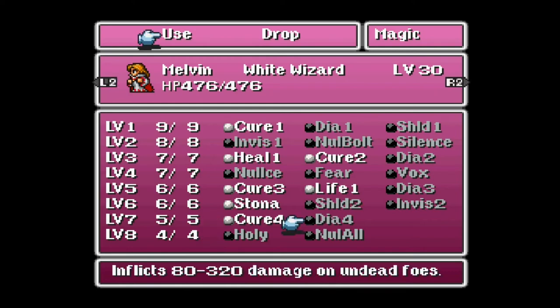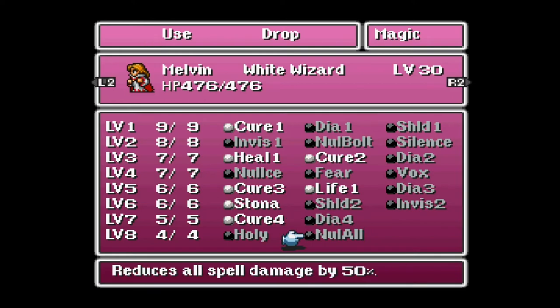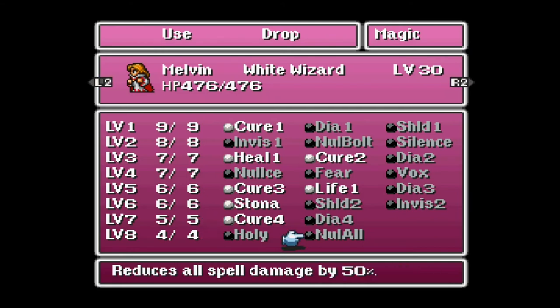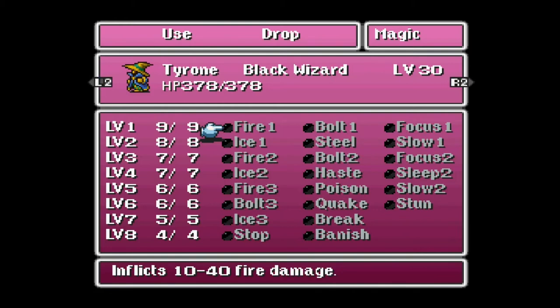So I think NullAll is a given to pick up, and I'd also recommend Holy. It's kind of up to you guys how you want to stock up, but I'm leaving a few slots available because we've not yet exhausted everything we're going to see. I think Cure 4, Dia 4, Holy, and NullAll are really going to set us straight, and anything else we need we can always come back for it. So, moving along.